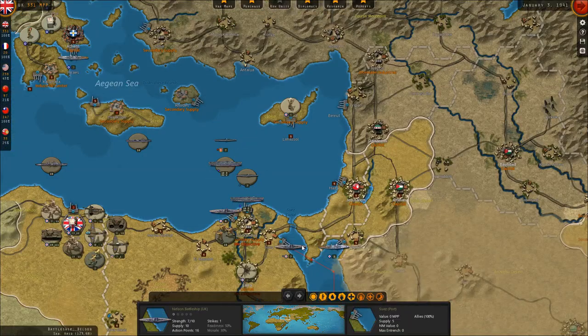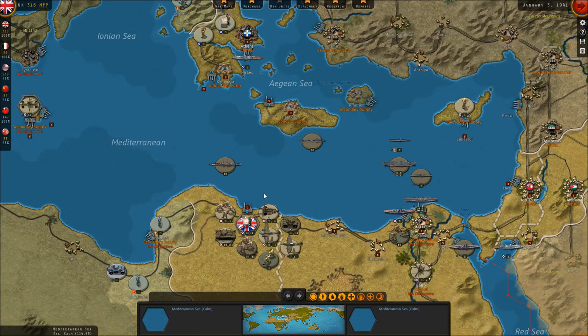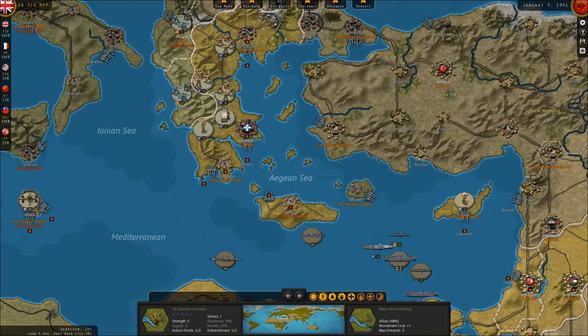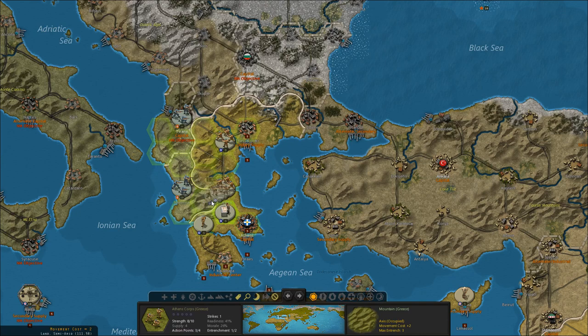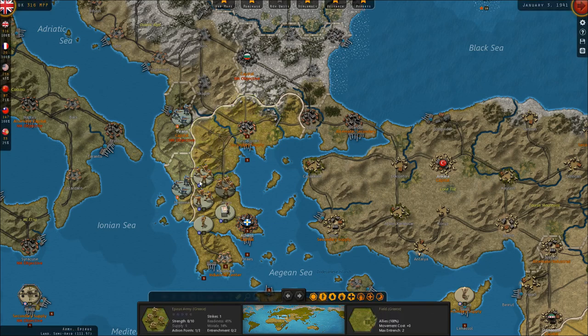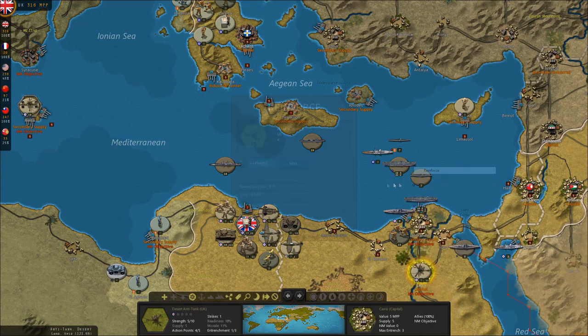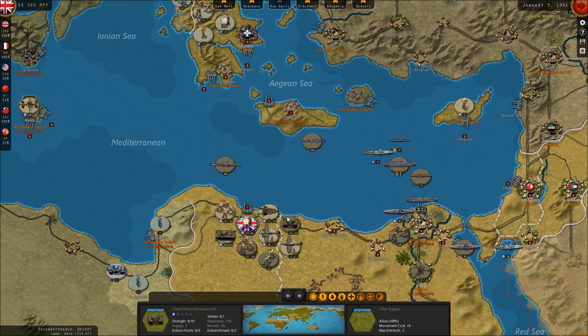I think it was just the two carriers. These guys can reinforce one more level. We're going to move the Greek destroyer over there to hopefully distract the Italians. We're going to pull this Greek army back and cram in on the southern tip of Greece. I need more supply — I need to repair the port enough to get its supply level up so it can act as a basis of supply.